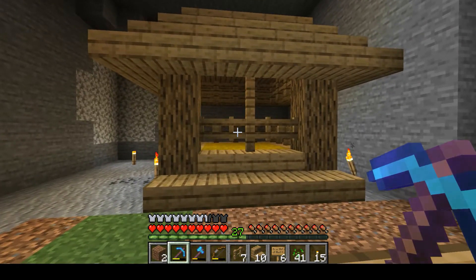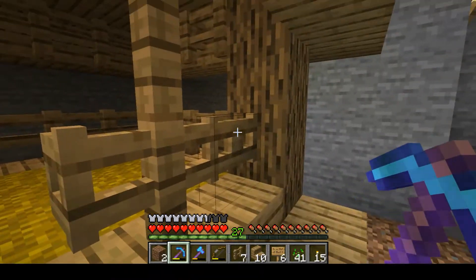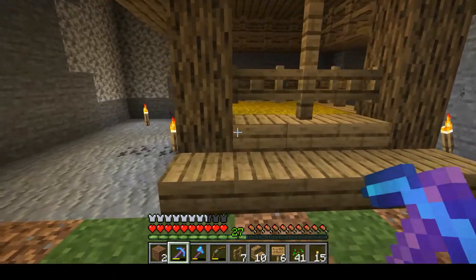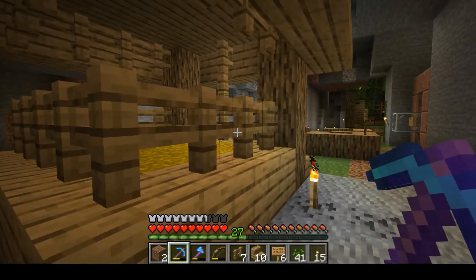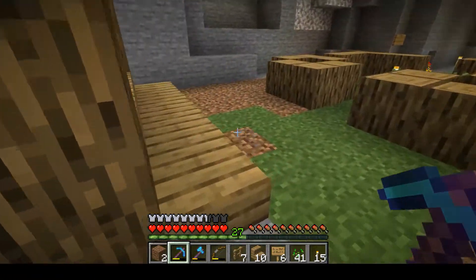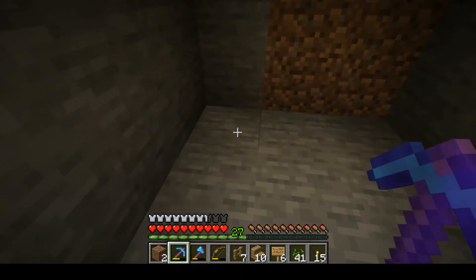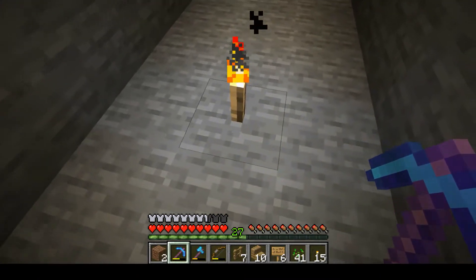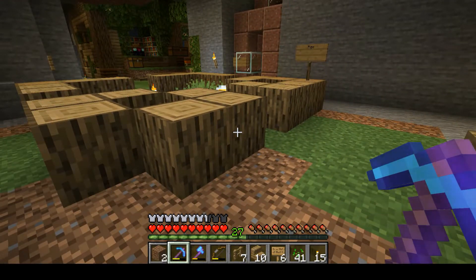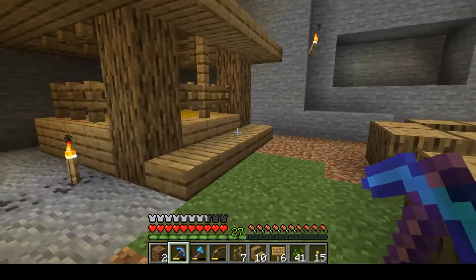There we go. Automatic chicken farm done. Looks amazing, right? I'm just kidding, by the way — it's definitely not done. No, this is the form. I'm going to have a couple of chickens right here. I may change it up a bit still. I'm going to hook up a chicken cooker right here. So this will be the automatic chicken farm slash cooker. The drops and everything will be funneled right here towards a chest that will be standing right here. But on the outside, it will look just like a chicken coop with a chest that holds all the goodies. So that's the idea — that's what I'm going to be building.